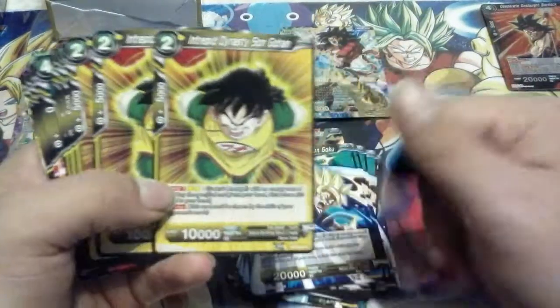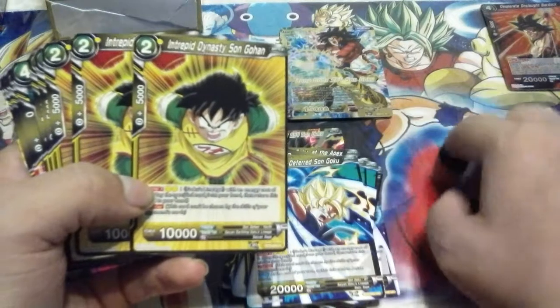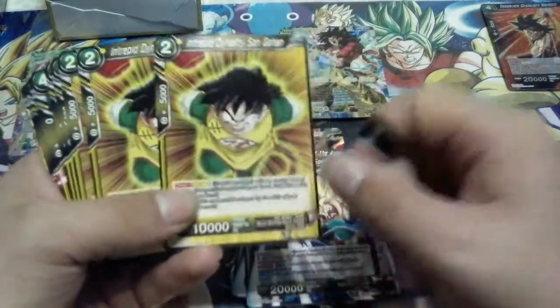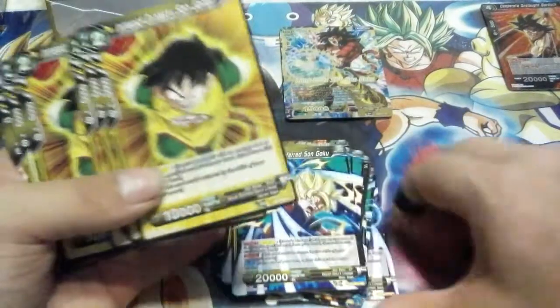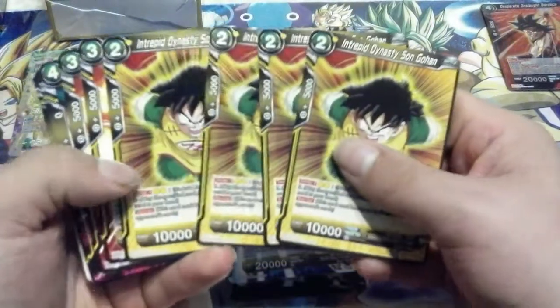A lot of the cards right now — the super rare Bardock, which is a 1 drop — you pay 1 and can swap into a 2 for free. It doesn't even have an energy cost aside from the 1 to play him, and it's a near $20 card right now. And then the 8 costs — notice we don't have any in the deck here — they're quite valuable in their SRs out of this Colossal Warfare set.